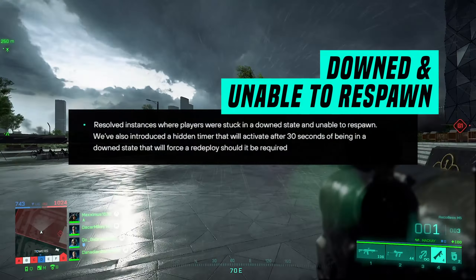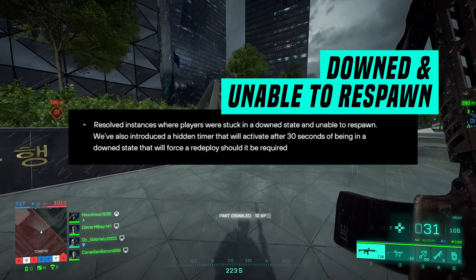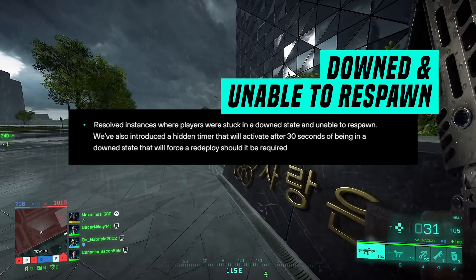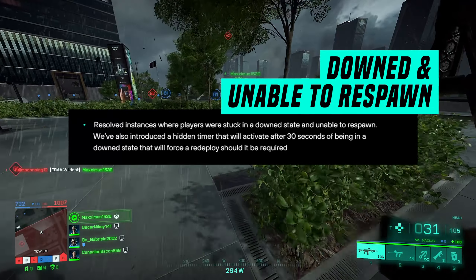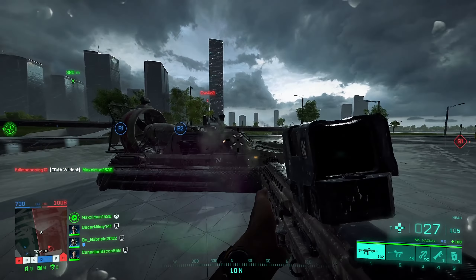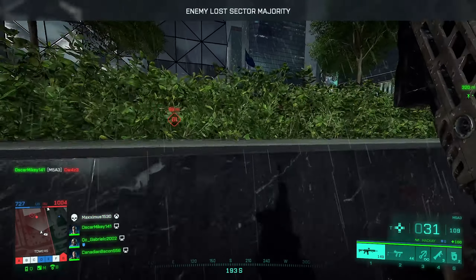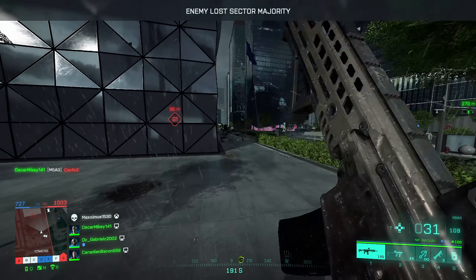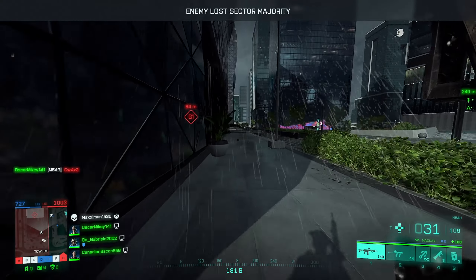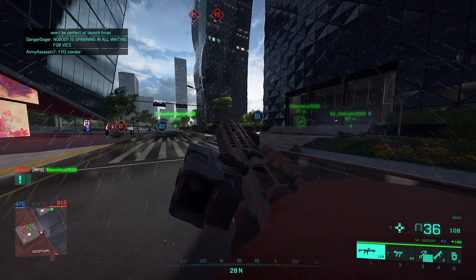They resolved instances where players were stuck in a down state and unable to respawn. They've also introduced a hidden timer that will activate after 30 seconds of being in a down state that will force a redeploy should it be required. A lot of reports have come out since launch that people are getting stuck in weird situations — down states, the pre-game menu — and sometimes unable to spawn into the map and play. One of those bugs is getting squashed here.